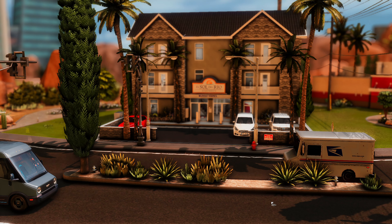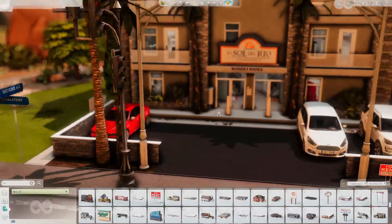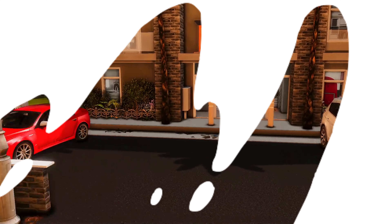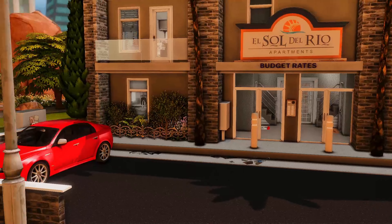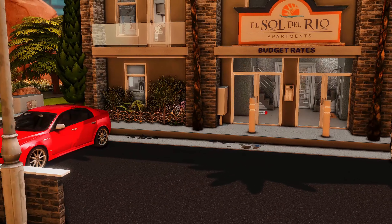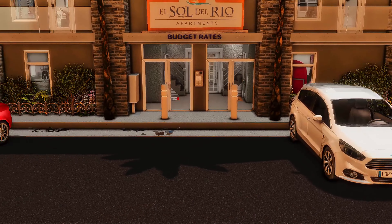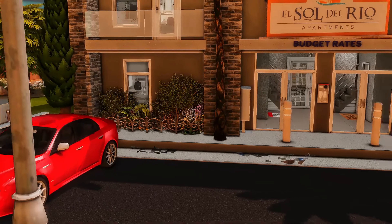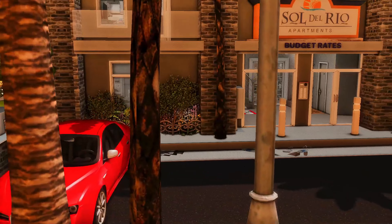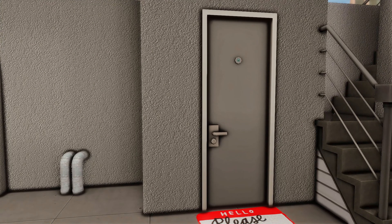I'm in build mode — I'm going to show you guys this in build mode just because it's a lot faster and easier to move. It's one-story apartments and they only have one bedroom and one bath. They're fully functional and fully furnished, so you don't have to worry about furnishing. You can delete all the CC inside and furnish them yourself if you want — it's a move-in ready, completely furnished apartment.